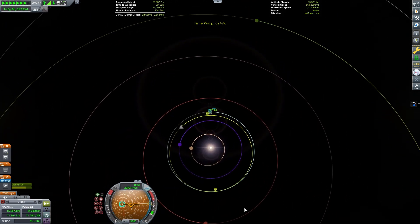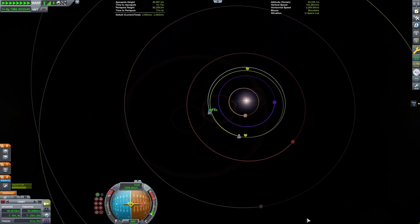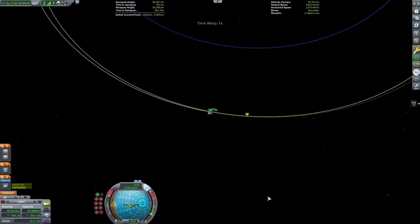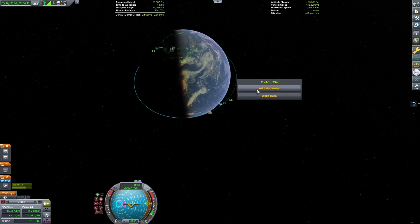Once the SRBs were decoupled, I brought the swivel back up to 100% power for the rest of the stage. The final stage is powered by a Terrier engine. Fortunately, this engine was available because it's a good choice for vacuum-optimized engines.